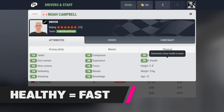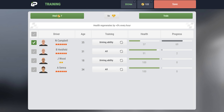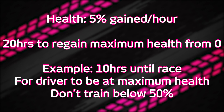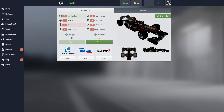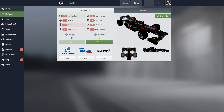Healthy equals fast — this goes for both drivers and cars. Training drivers is how you improve their stats, but it also reduces their health. Drivers with low health will not perform well, so give your driver time to rest before a race to ensure they're at 100% health before the lights go out. Health regenerates 5% per hour, so for example, if you've got 10 hours until your race, don't train below 50% health. Also, make sure you're periodically fixing your car and replacing the engine when needed, and always check the condition of your car before the next round of your league championship.